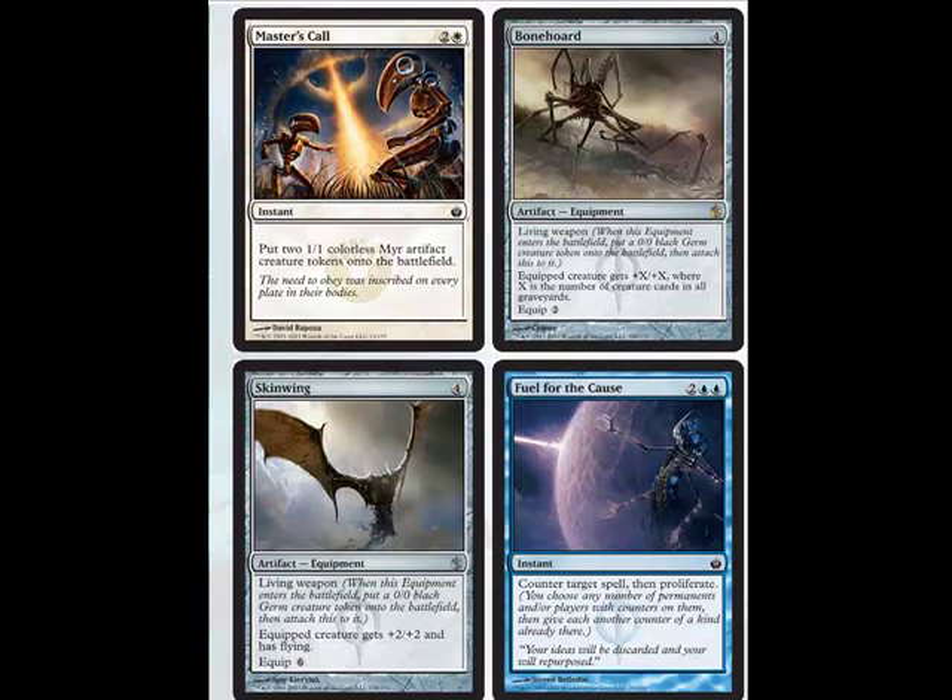Here's the next set — nothing is really eye-popping. There are two living weapons: one is a flying 2/2, and the other gets +X/+X where X is the number of creature cards in all graveyards. That one's going to be really good, especially if you're running a mill-out deck. Skinwing costs four and then six to equip, but it gives +2. Since it's a living weapon, you don't have to equip it — it comes out as a 2/2 flyer for four. But if the creature dies, it costs six to equip, so don't draft that card.